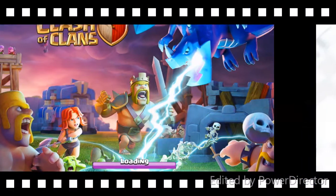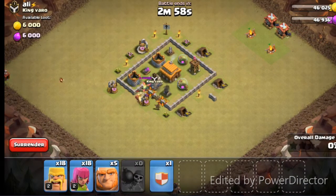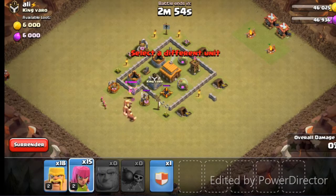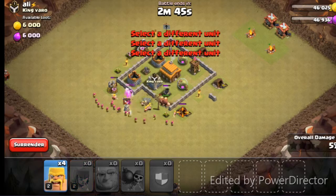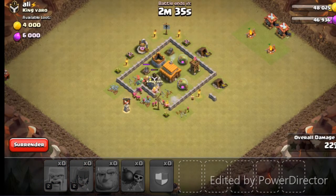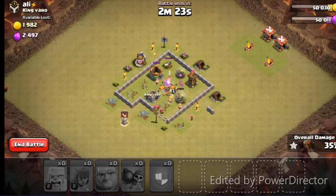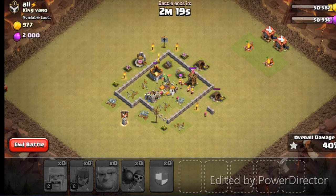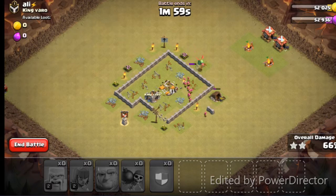Now let's get into some gameplay. These are older videos — I'm still working on old videos. This is back when I was at Town Hall 5 or 4. We pulled out the Clan Castle troops, went in with bombs, opened up that wall, and sent everybody in. It's a pretty straightforward Barch — Barbarians and Archers — with some Giants and our Clan Castle baby dragon. We pretty easily wipe out this whole thing.